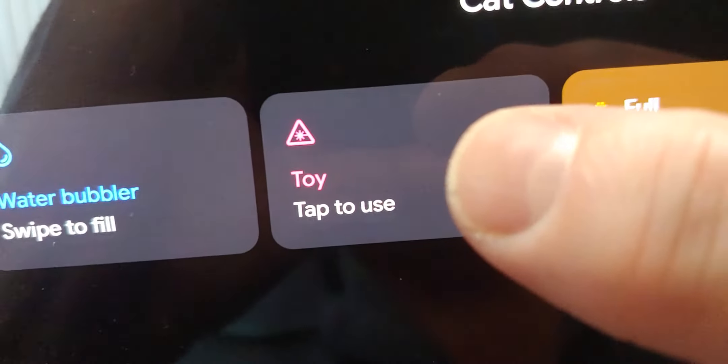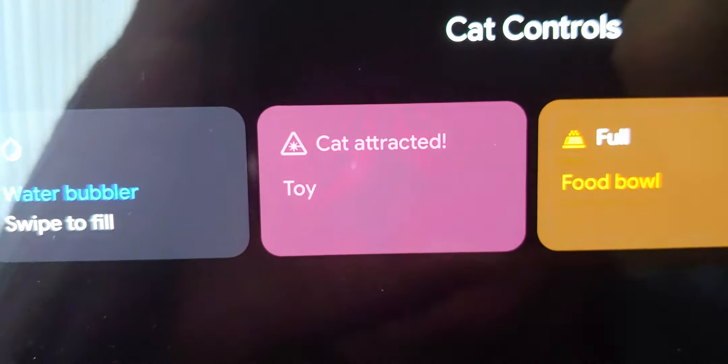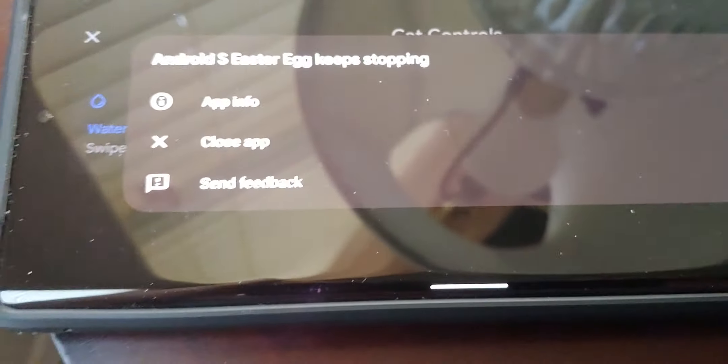And then this is my favorite — cat toy. Cat attracted. So now you can actually have a cat and never actually have to interact with it. Google will take care of that for you. I thought that was pretty funny. Y'all have a good day.